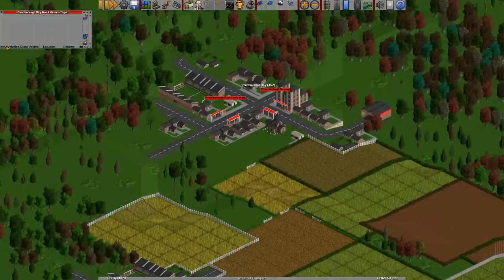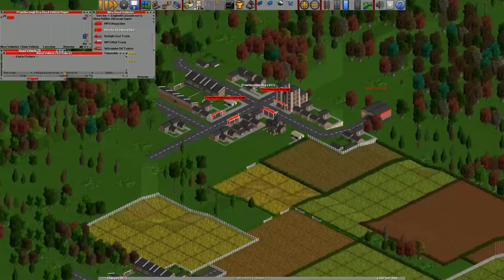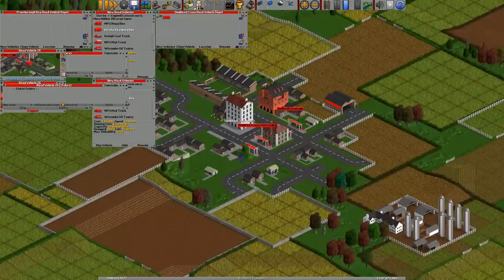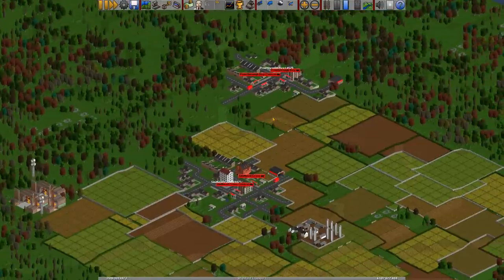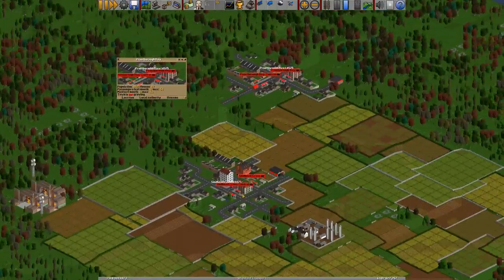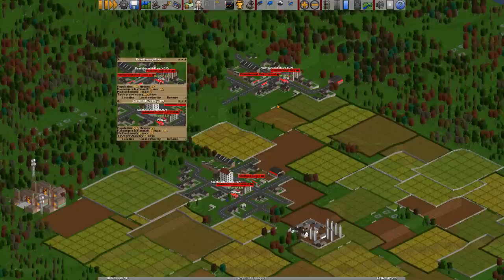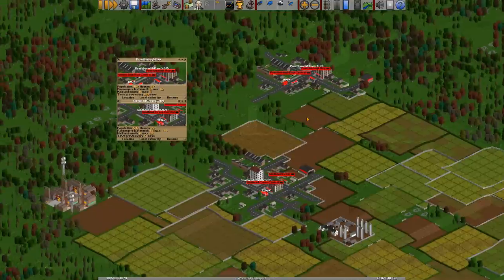I'm not necessarily placing things in the town in a way which is good for profit — I'm just doing it to show you things going around. New vehicle, I'll just pop a bus in. We've seen how to create vehicles, lay stations, and set orders in previous tutorials. Now if we fast forward a little bit and bring up the information about this town and this city, you can see that both are now saying they are growing. The difference between a town and a city is that a town will grow at a certain rate, whereas a city will grow at twice that rate.